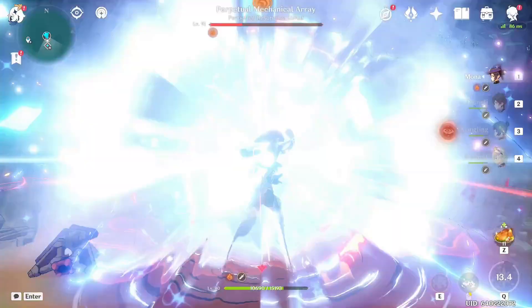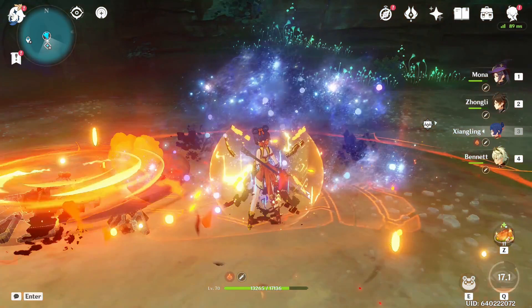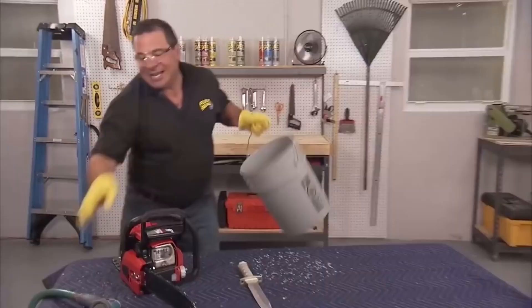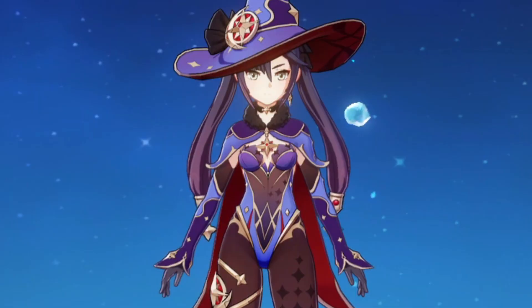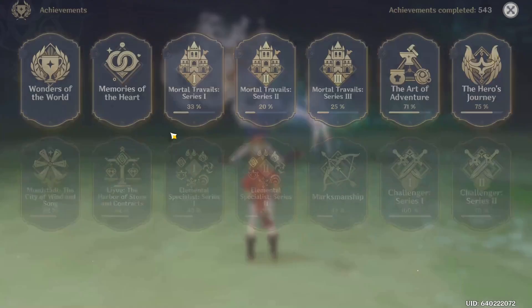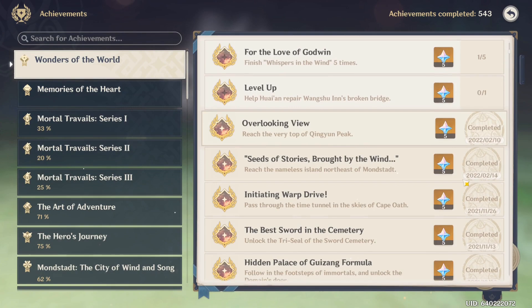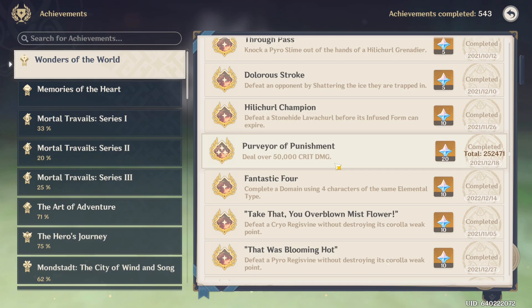Pyro. Wait 2 seconds — 252k! That's a lot of damage! Holy crap. Maybe 300k? I think that was my highest crit ever. Mona was my highest crit — it was previously Zhongli. Holy crap.